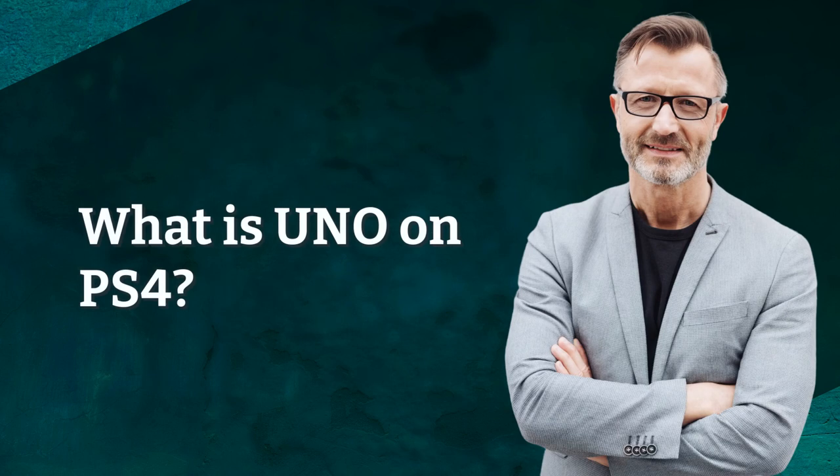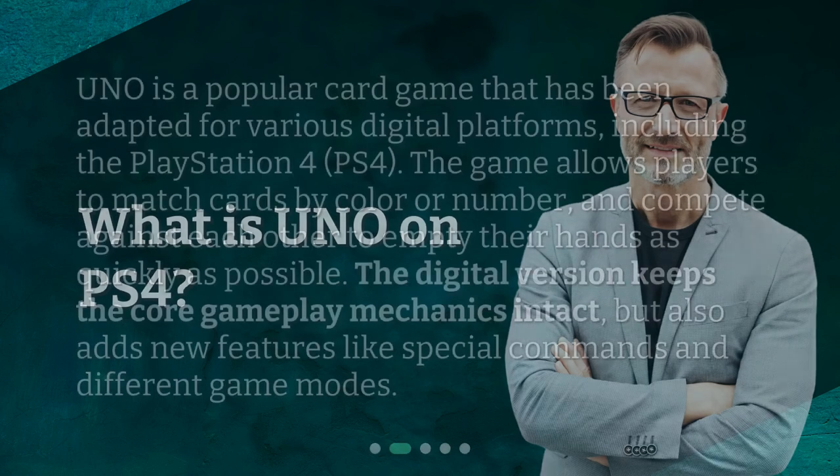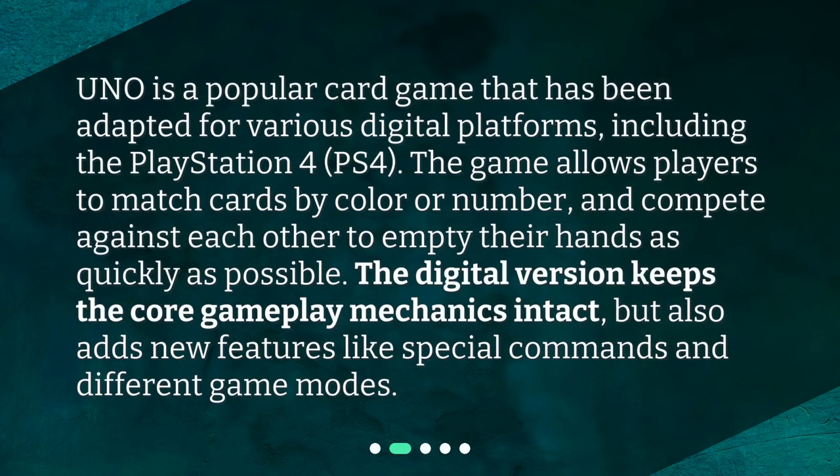What is UNO on PS4? UNO is a popular card game that has been adapted for various digital platforms, including the PlayStation 4. The game allows players to match cards by color or number and compete against each other to empty their hands as quickly as possible. The digital version keeps the core gameplay mechanics intact but also adds new features like special commands and different game modes.